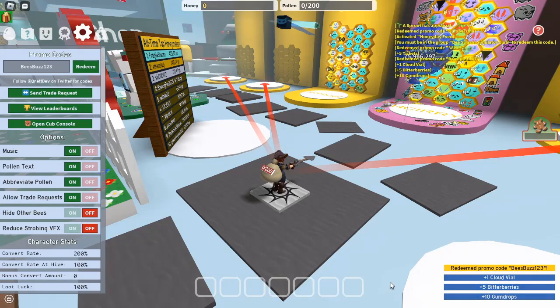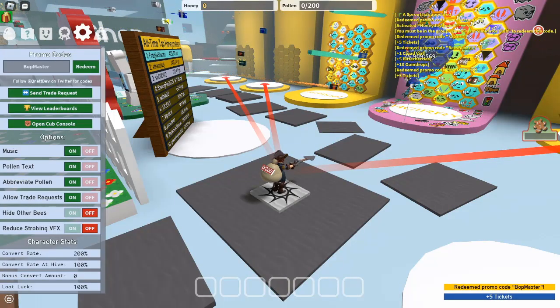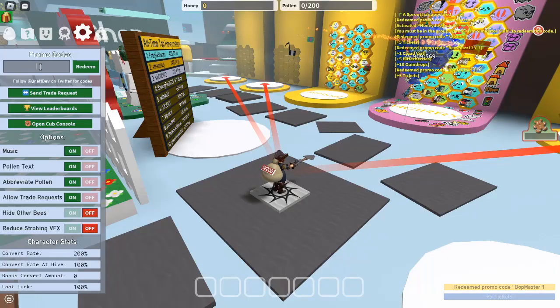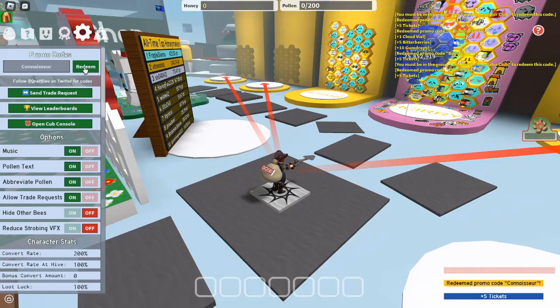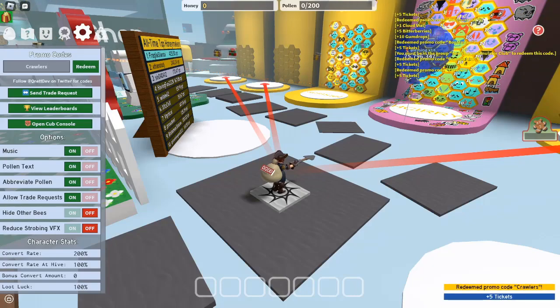The world of Bee Swarm Simulator is buzzing with excitement, especially with the addition of new promo codes in 2024. By utilizing these codes, you can unlock fantastic rewards that will take your gameplay to the next level. Whether you're aiming to collect more honey, raise an impressive swarm of bees, or complete challenging quests, these codes are your ticket to success. So gather your bees, redeem those codes, and dive into the delightful chaos of Bee Swarm Simulator. Don't forget to check back regularly for new codes and updates. Happy buzzing!